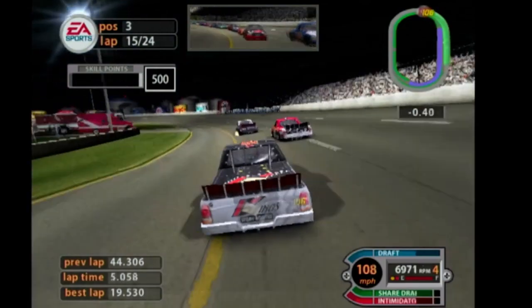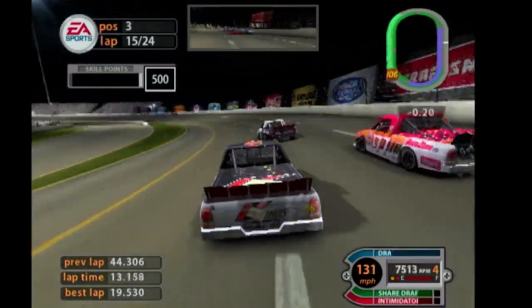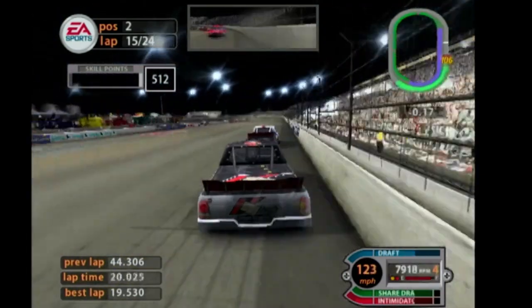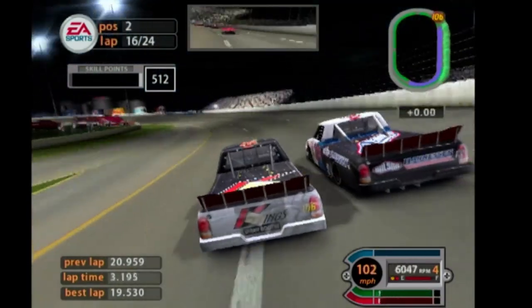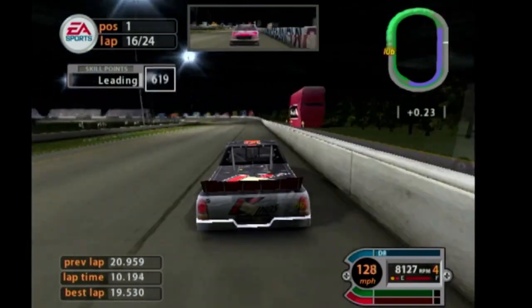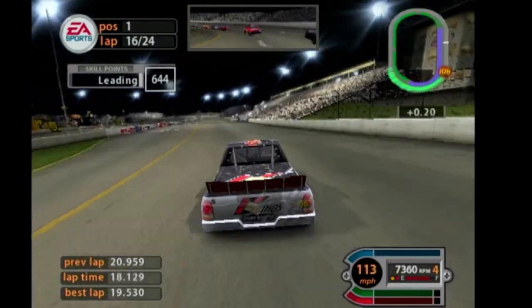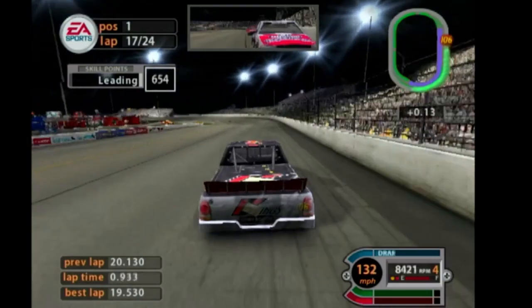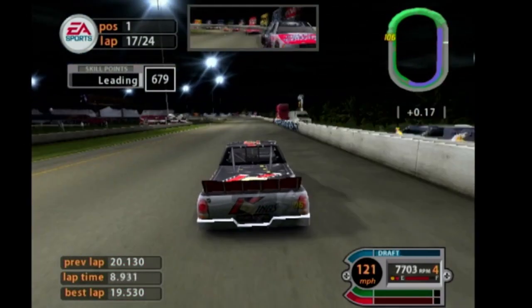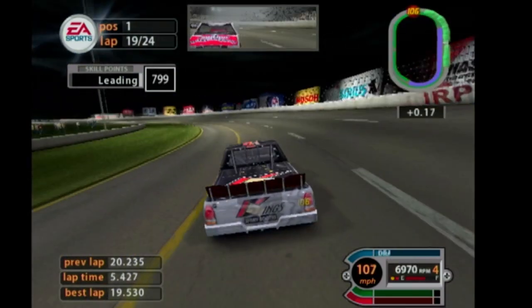Ten laps to go as our crew chief says. We go back down to the inside of this truck — we pass the 177 truck and take second away. Now there's another truck — is that Angry McGee? I like Angry McGee. He's trying to fight with us on the bottom. What happened to Carl Edwards — did he fall back or have a bad pit stop, or did these guys just nail their pit stops? We hold on to the lead on lap 18 out of 24.